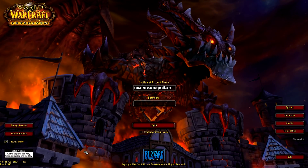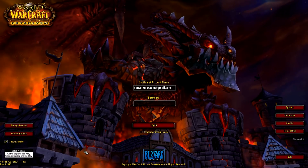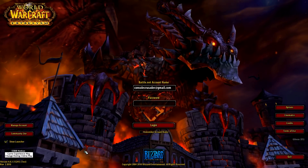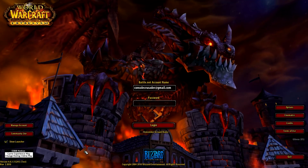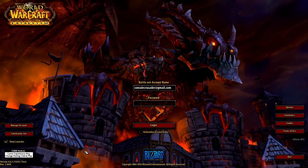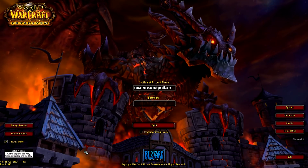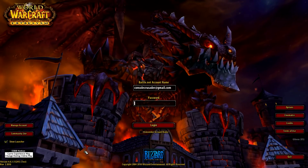Hey everyone, this is Tally with TGN doing part 2 of our UI installation. We did all the file work earlier — copied all the files from the download, did the unzipping, the copying over, the account and server name editing, got all that done. Now let's get into the real deal, which is the actual UI and messing around with it.